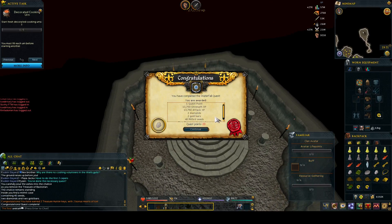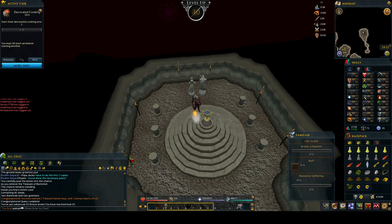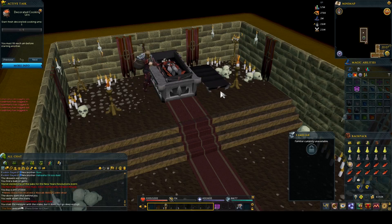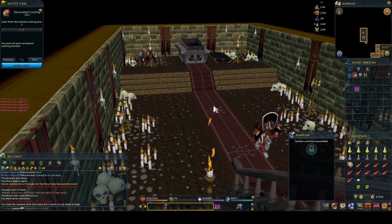After Merlin's Crystal I did the Waterfall quest. Gotta love how the Waterfall quest gives you so much attack and strength XP - I got 30 attack right off the bat. Always a nice thing to go from 1 to 30 in one quest. After that I wanted to do Vampire Slayer for some more attack XP. I really like the cutscenes in RuneScape now - they put so much effort and detail into things like cutscenes, it's great.